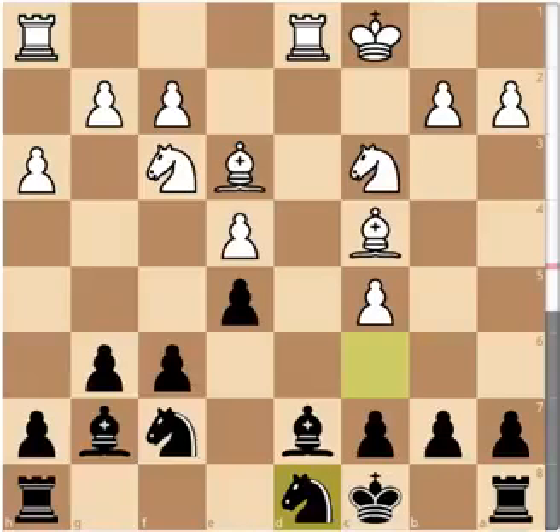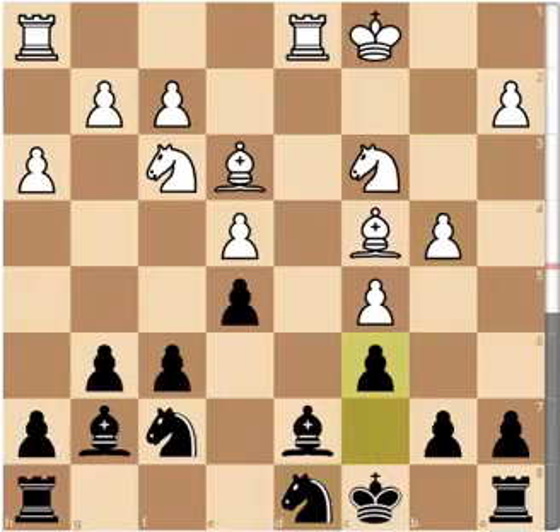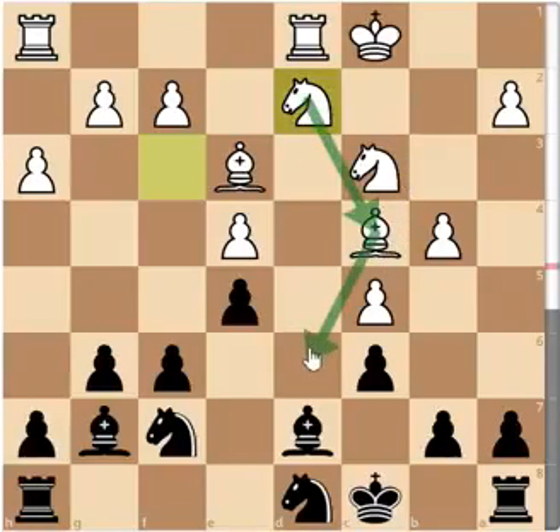Even though the position is playable and the engines don't really understand what it's like to play these positions, I would still rather take White. b4 — a very aggressive continuation by Karpov — c6, stopping a further advance and preventing the knight from entering d5 — Nd2. The knight is now looking at a very weak square on d6, and if you can get a knight into d6, that would be the octopus knight and the end of the game. So Black is going to have to fight for control over the d6 square.